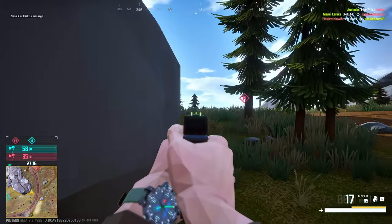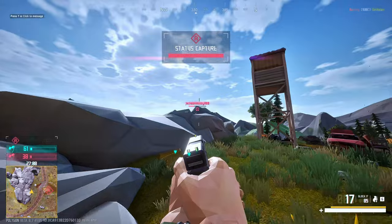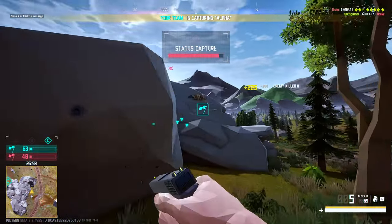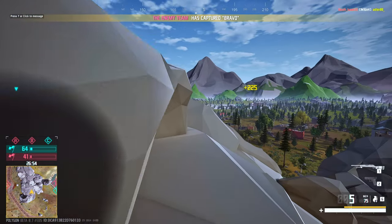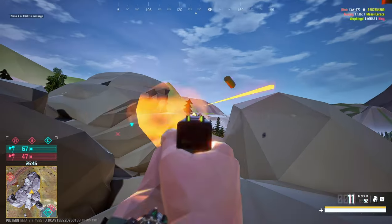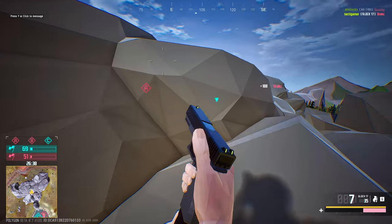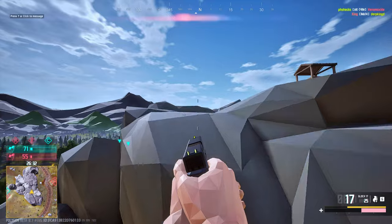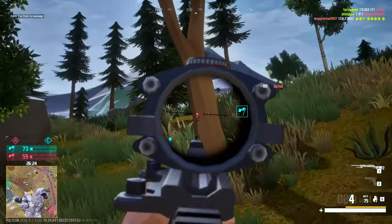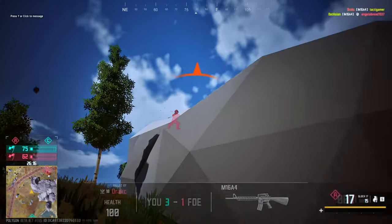We're gonna chuck a couple nades up there — they're bound to hit one, right? Glock with the kill! There's no melee. There is stamina, so you can't just jump infinitely. We're on a roll. Now we've unlocked the good scope — we'll just have to find out how good it's going to be, I guess.